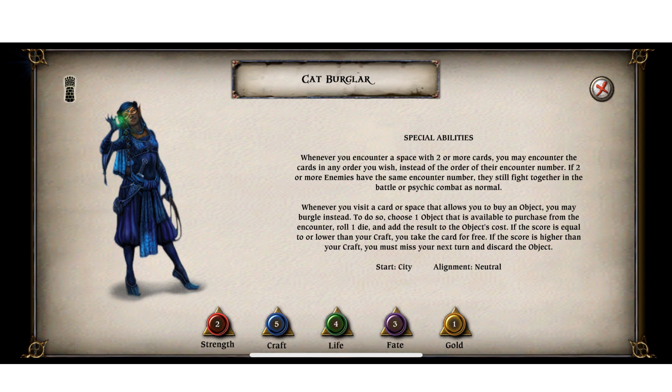Continuing our Talisman Tactica review in this vlog, looking at the character the Cat Burglar. This is a character that I enjoy playing. If I get to pull this character in a random draw, there are a couple of very interesting strategies that we're going to use.